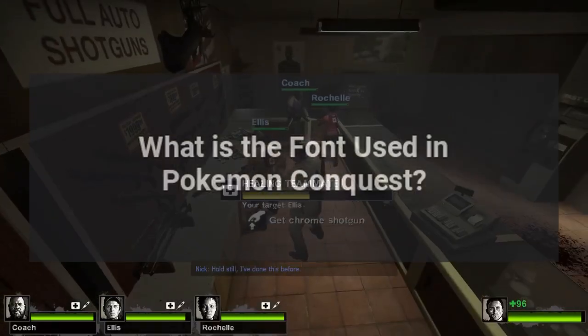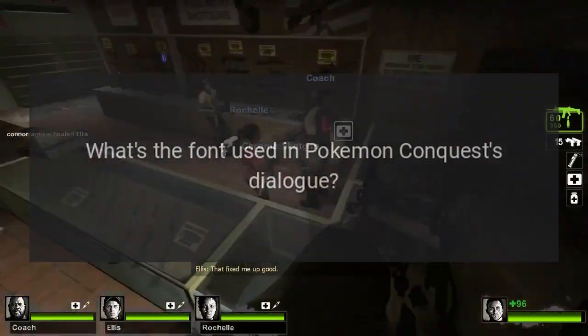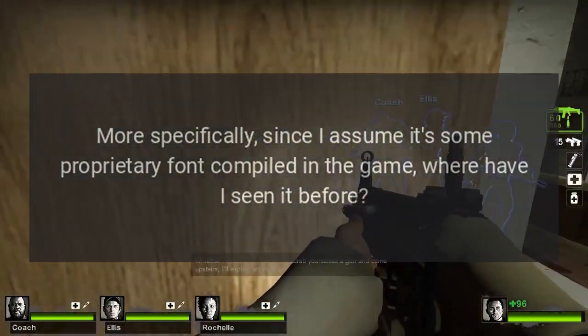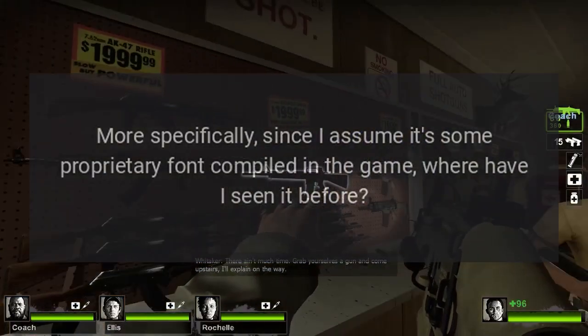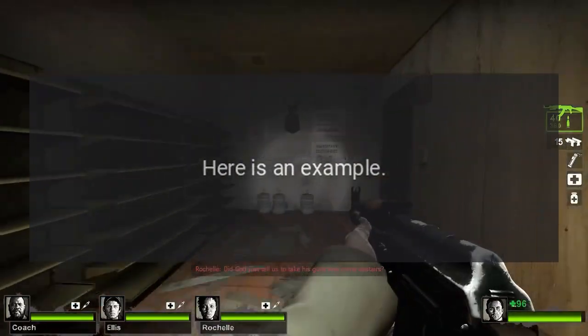What's the font used in Pokemon Conquest's dialogue? More specifically, since I assume it's some proprietary font compiled in the game, where have I seen it before? It looked extremely familiar as soon as I saw it. Here is an example.